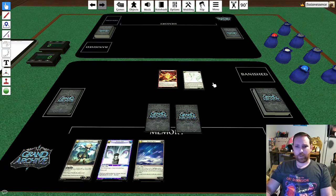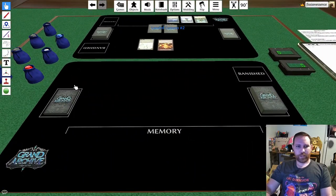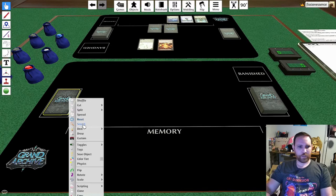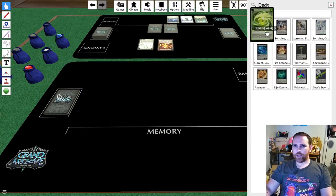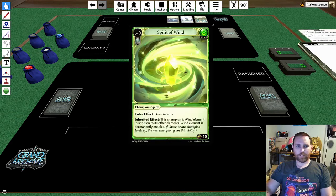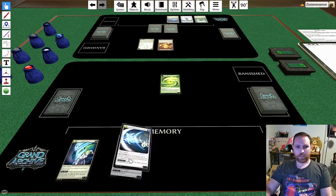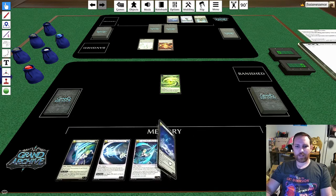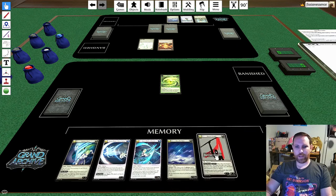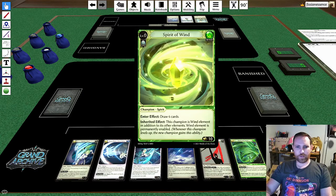I'm going to end my turn — it's materialized, not manifest, by the way. Now switching to player two. We're going to search the materialization deck and pull out the Spirit of Wind. Just like the Spirit of Fire, it says enter effect: draw six cards, so we'll go ahead and get six. If I were using hands it would be as simple as mousing over the deck and pressing the number 6, so don't be surprised if you see me try that method and then having to manually draw.